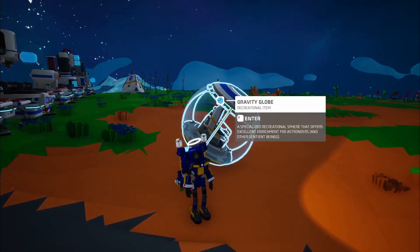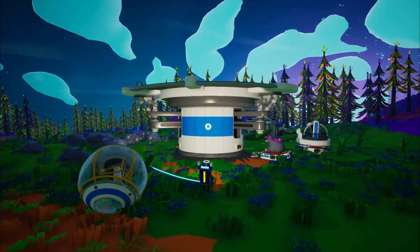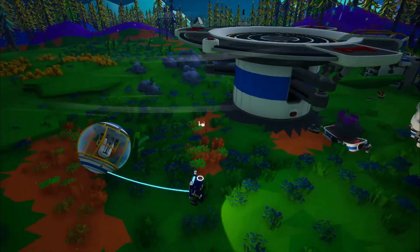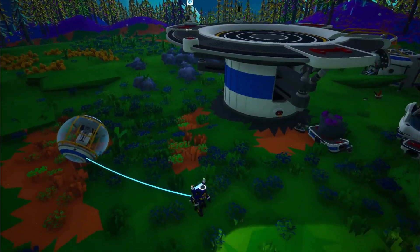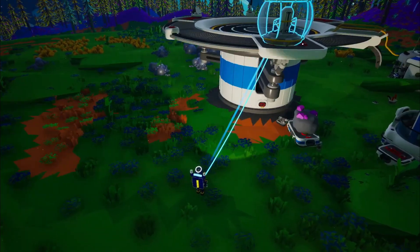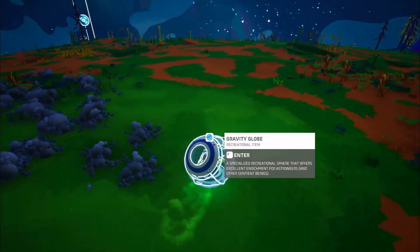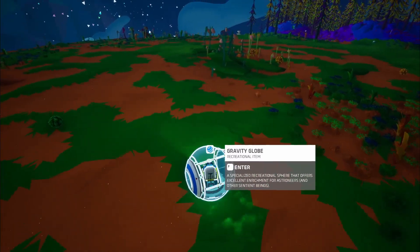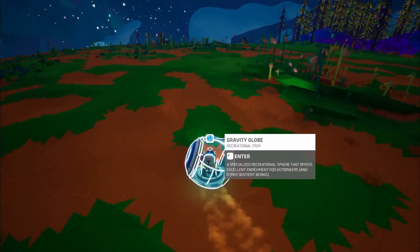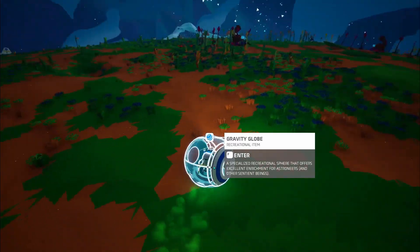I have a gravity globe, and these are really easy to get. If you don't have one, look for one of these — they are pretty common and usually have all kinds of nice stuff like solar panels. We don't need that because we've got our generator system going strong. We're going to roam the face of the planet in the gravity globe until we can find a piece of dynamite on a wrecked platform.